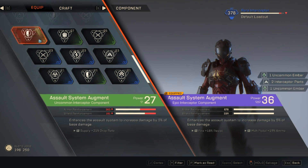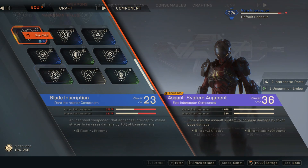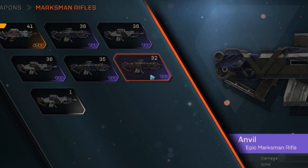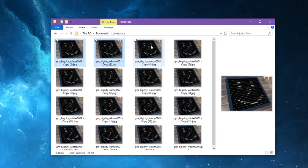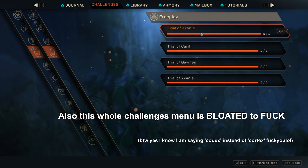Why can't I sort components by type or by class? Why is every paint-colored button like this? It's quicker to salvage items one by one than it is to put them into the junk tab and salvage them all together. Stop reminding me to open the codex for the legionnaire challenges — one, I've already done them, and two, the fact that you put a tooltip there means that you know it's hard to find.